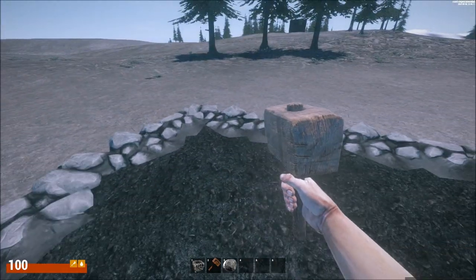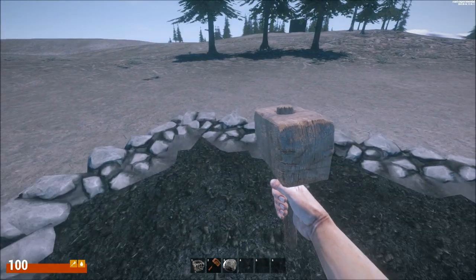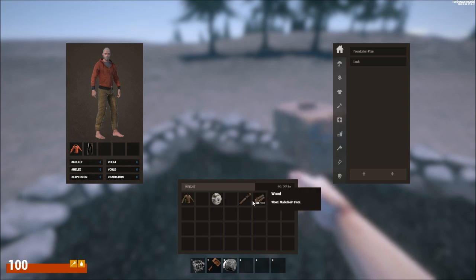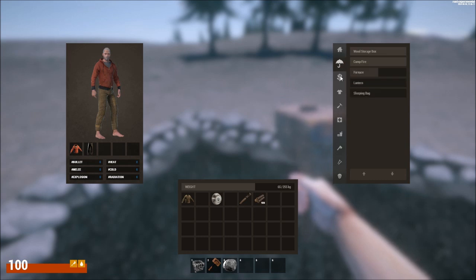Okay, so now what — is there an inventory? Okay there is. Oh my gosh, I'm naked. I apologize about that. Put on your clothes, you idiot. Okay, there we go. Now I'm not fully naked. There's a lock, wood storage box, campfire — oh, there's a couple things.